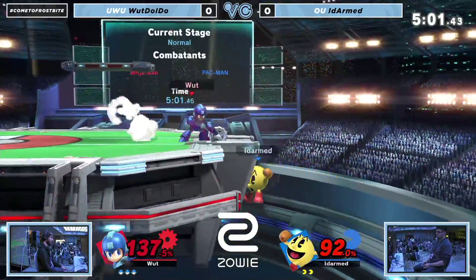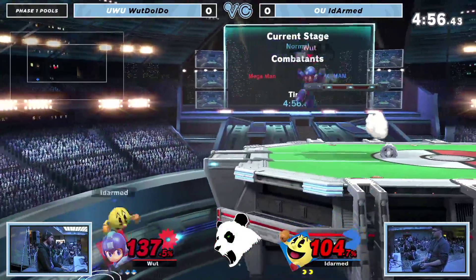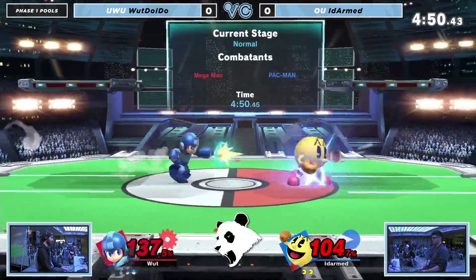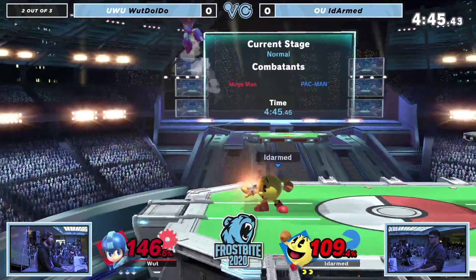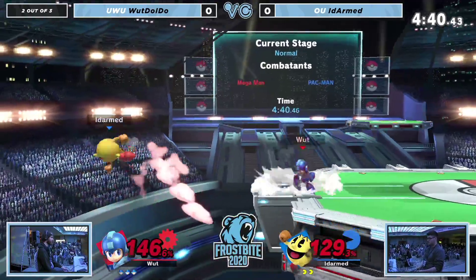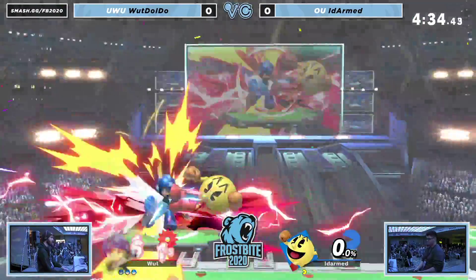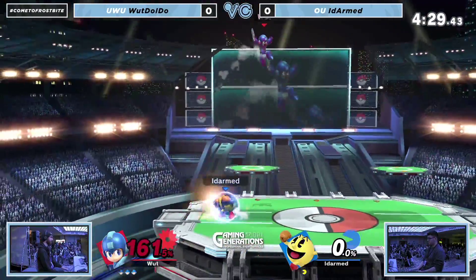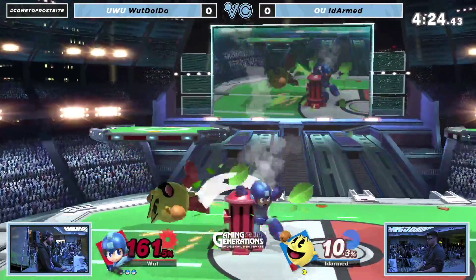What Do I Do is putting on a display right now, both up close and short range with the metal blades in the back area. It definitely shows he's first in these combos. His movements with Mega Man are playing really nicely on Pokémon Stadium, and ID Armed is having trouble finding a way inside. Rolling to avoid the Crash Bomb, but still going to get hurt for his troubles. If Pac-Man wasn't super armor thick at that point, he would have been erased — he needed to eat that pellet to get the super armor, so he got that just barely in time. What Do I Do is in firm control right now.